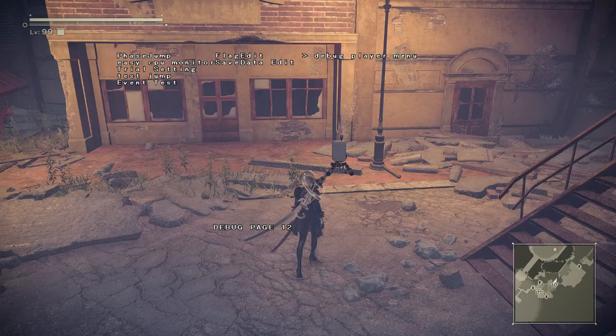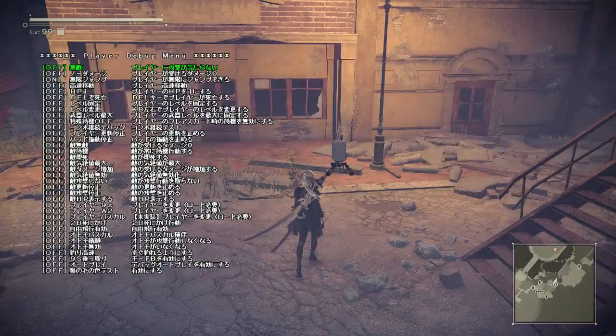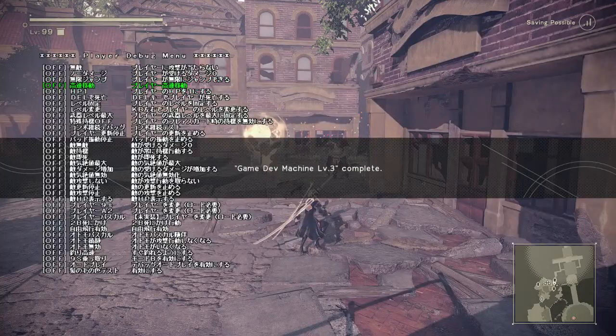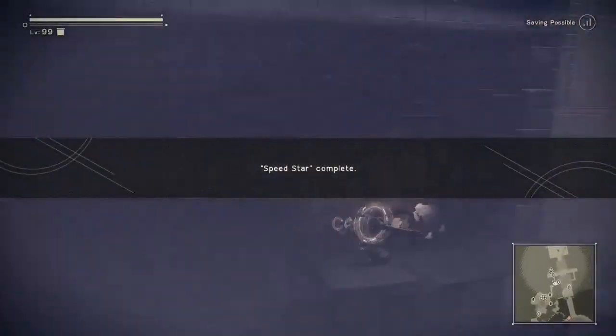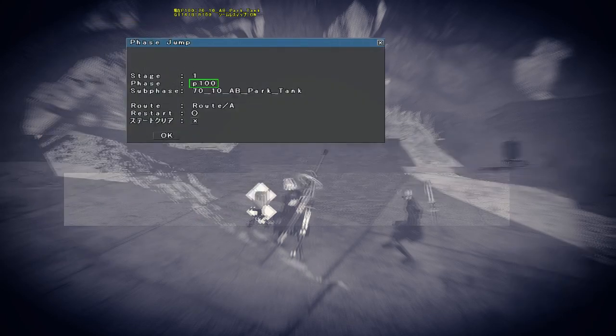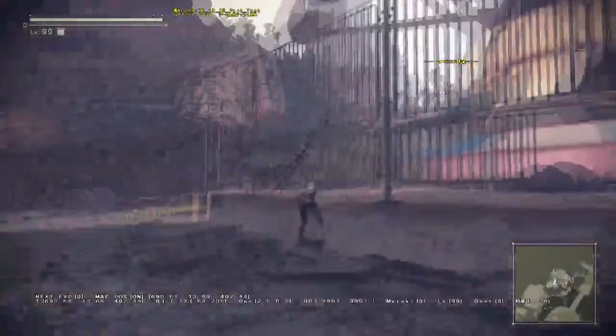The debug player menu has infinite double jump. There's no no-clip — Cheat Engine doesn't work for this version by the way, it has different addresses. There's super speed as well. You can also play as A2 — enable that option, face jump, and make sure you change your route to C, and you should be able to play as A2, though the pod is still missing.